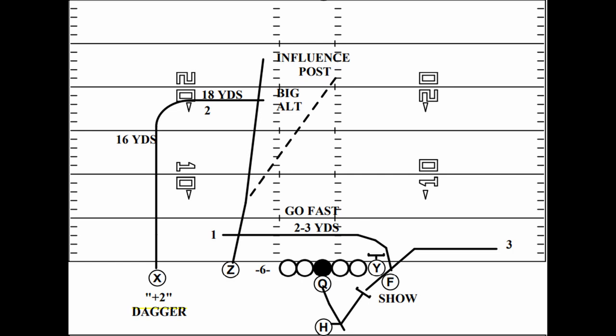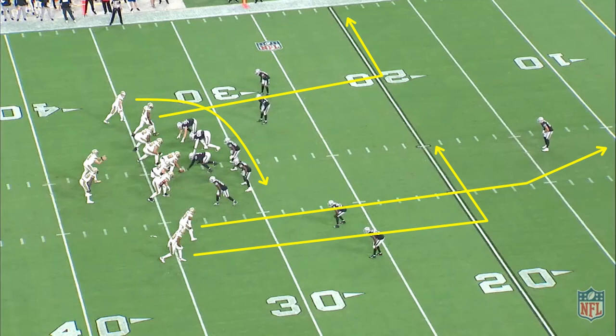It includes two primary routes. The inside receiver is running a vertical route and the outside receiver is running a deep dig or square-in route at 16 to 18 yards.